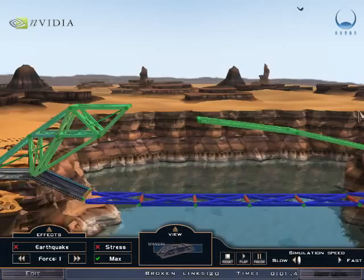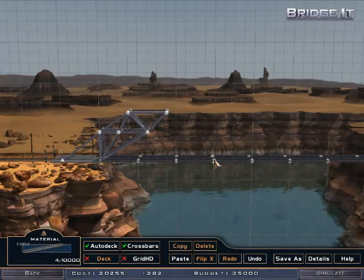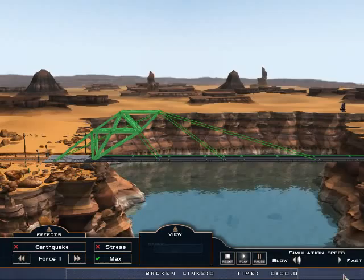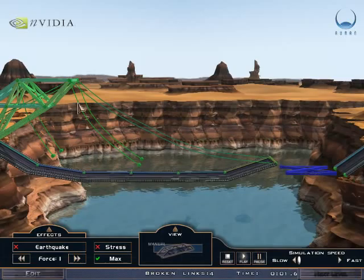Let's hope we can work from here. How much do we have to work with? Fifteen thousand. I forgot what it's supposed to support — if it's a train, I'm pretty screwed. It's just cars. We might manage.